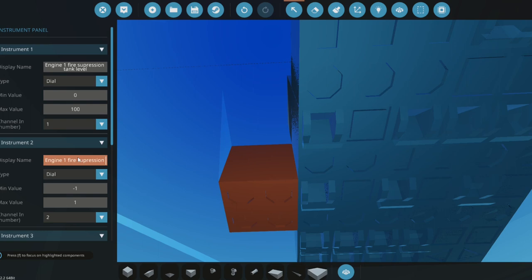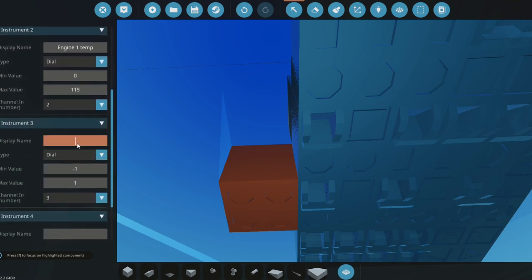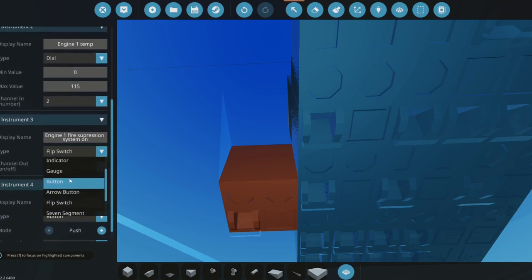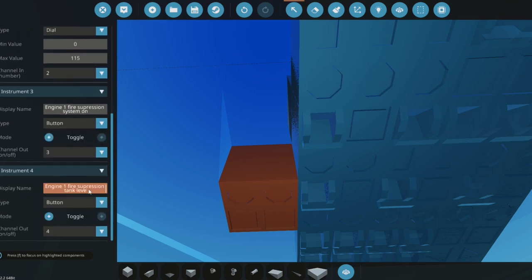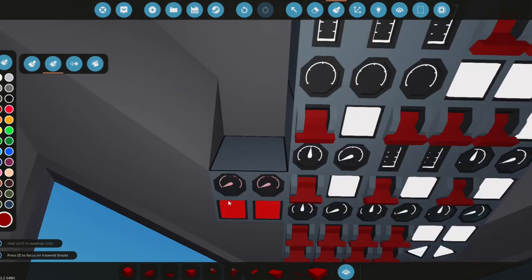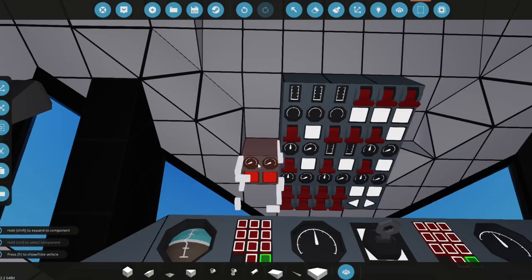We'll copy this and paste it here as engine one temperature, zero to 115. This one will probably be zero to 700 because we're using the large default tanks. Engine one fire suppression system on will be a flip switch, and we'll have a toggle button for engine one fire suppression pumps. We'll add some additive red paint to indicate fire suppression.